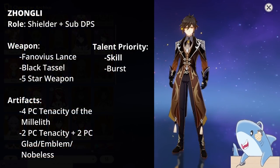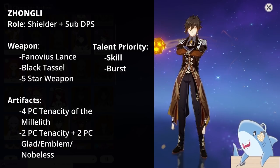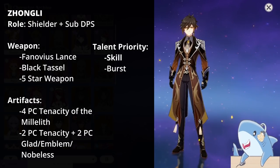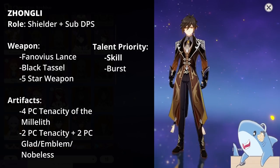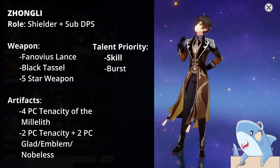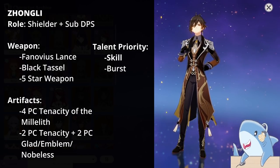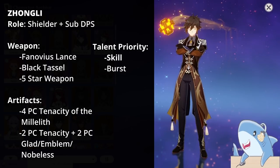Zhongli. There are a couple of ways to build him, but mostly you want to focus on HP to get that big, juicy shield. For weapons, you can use Black Tassel to increase his shield, or more DPS-focused weapons if you want him as a sub-DPS since his meteor hits good numbers. For talents, level his shield and burst — his Elemental Skill and Elemental Burst — first; skip Normal Attacks entirely as the scaling is pretty low.